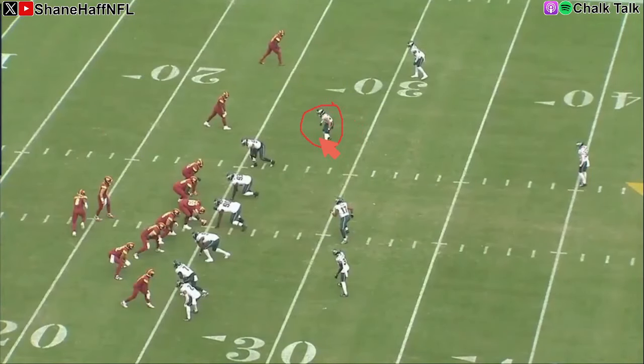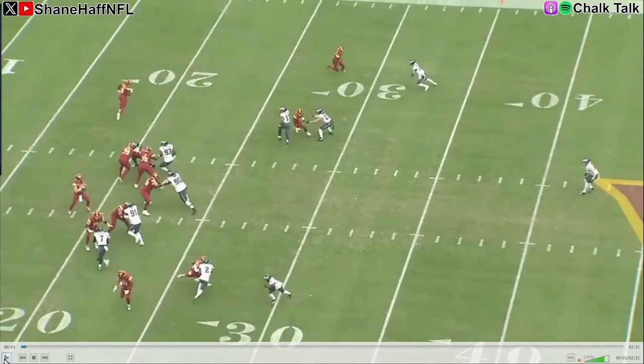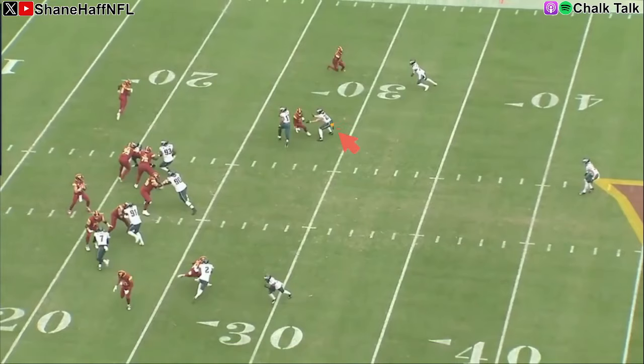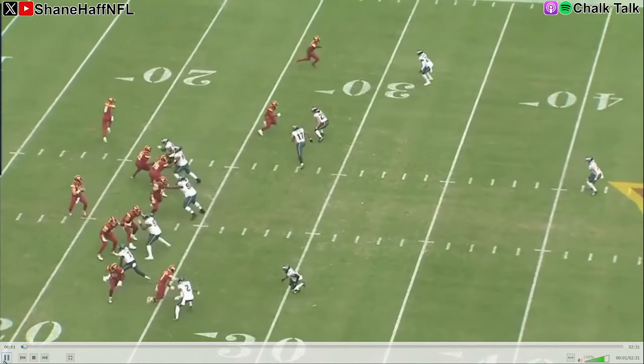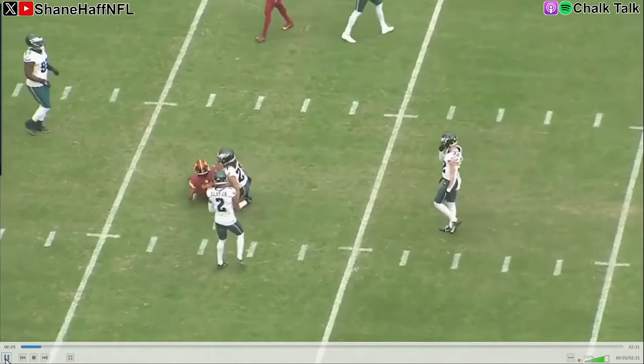Sidney Brown is right here in the slot. This is probably one of his worst coverage reps of the day. It's just going to be a little slant route from the slot receiver, and you can see that Sidney Brown is kind of leaning outside to contact. He's got no help over the middle, so generally you would want to not give up this middle release this easily. He doesn't go attack — he just sits back, back on his heels, weight back, just reaching out to try to contact the receiver. Easily beat over the middle of the field to move the chains.